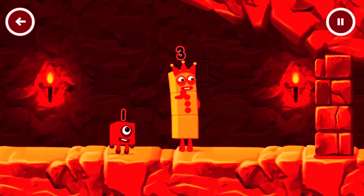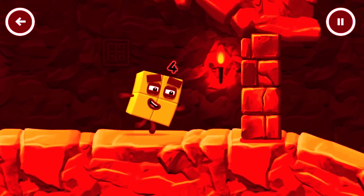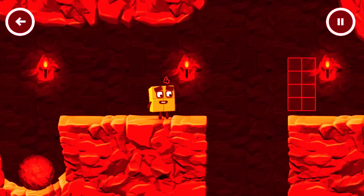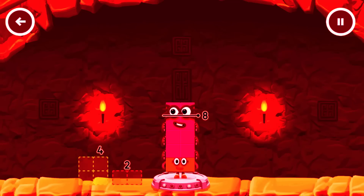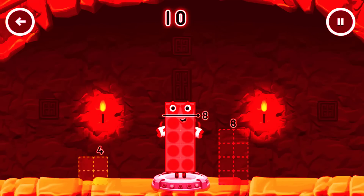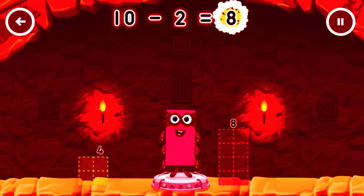I think 3 might need 1's help to get past that wall. Take number blocks away from 10 to leave 8. That doesn't seem right. Keep trying. Have another go — 1's help to get past that wall. That's right! 10 minus 2 equals 8.